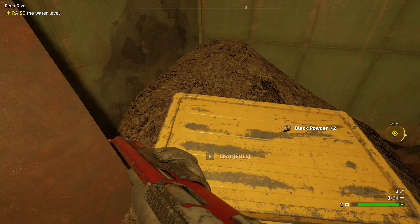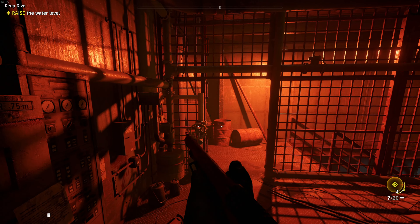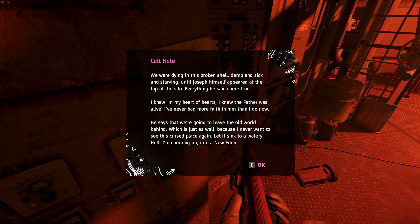Crocodiles! This girl is crazy, man — how does she get all the information? A cult note: 'We were dying in this broken shell, damp and sick and starving, until Joseph himself appeared at the top of the silo. Everything he said came true. I knew in my heart of hearts the Father was alive. I've never had more faith in him than I do now.' He has emerged and says we are going to leave the old world behind — I never want to see this cursed place again. Let it sink to a watery hell. I'm climbing up into a New Eden.